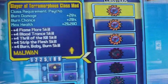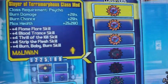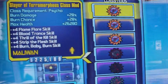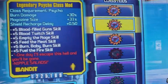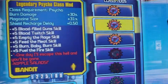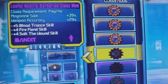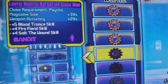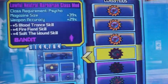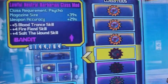Welcome back — doing the Psycho class mods this time. Got the Slayer of Terramorphous class mod and the Legendary Psycho class mod — both the best ones to get, really good. Got two of these Psycho ones. This one is from the new DLC: magazine size and accuracy go up, and you also get the Fire Fiend and Salt the Wound upgrades as well.